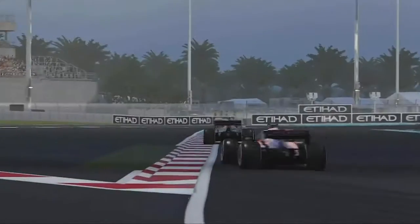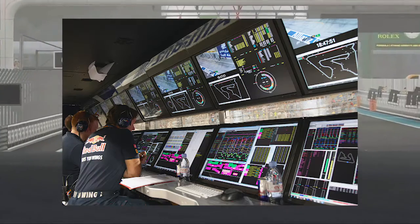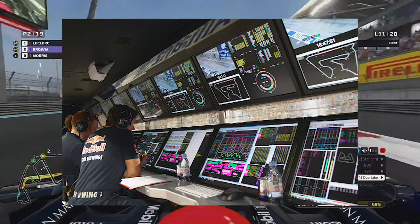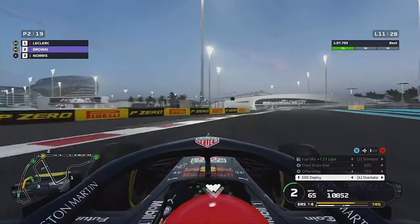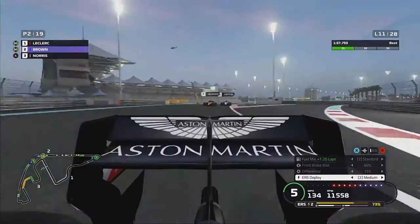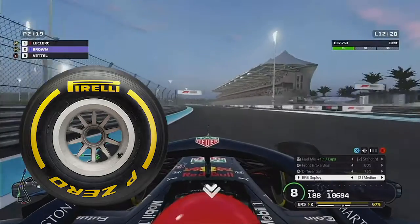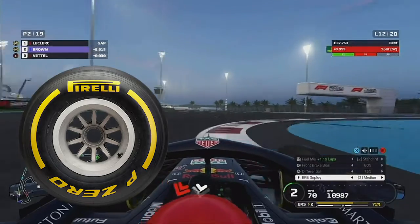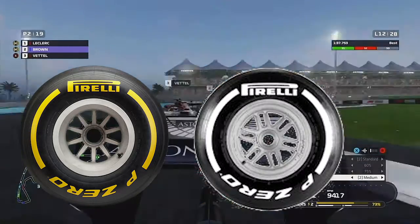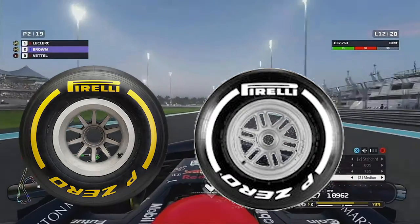F1 teams plan their race strategies right from the start of the race weekend, all the way back in practice, as they collect data from different tyre compounds by doing long runs in those practice sessions. Recently in F1 we've been seeing the top teams like Mercedes, Ferrari and Red Bull run the medium compound tyres in Q2 so that they can start the race on those compounds, go deeper into the race, then pit for the hards — avoiding the soft tyres which at those Grand Prix's are absolutely dreadful.